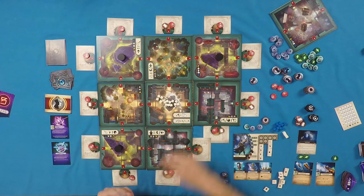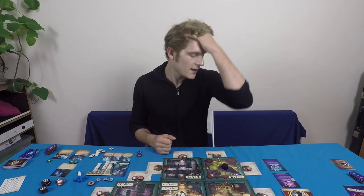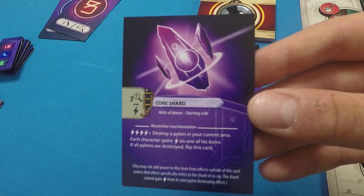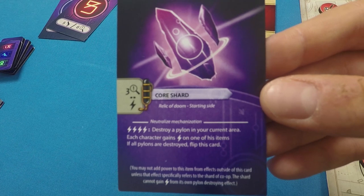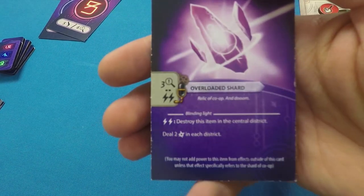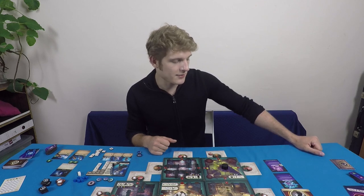Place eight serenity tokens in the center of the board — maximum is ten, and if you ever run out you lose. You destroy pylons using the core shard, given to the first player. It holds a maximum of four charges, costs three insight to add one charge, and you spend all four charges to destroy a pylon in your area. It can be traded using manipulate actions and keeps its charges when passed between players.